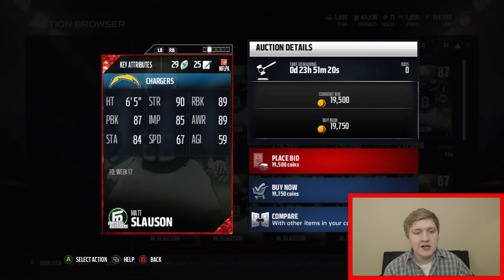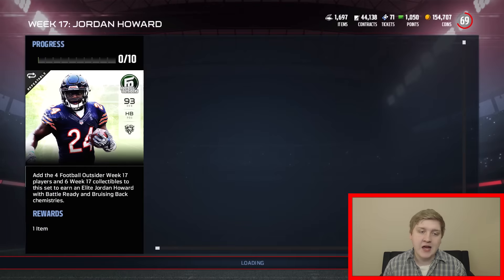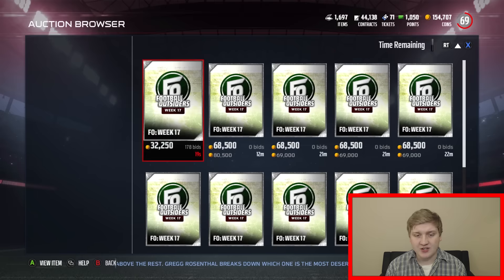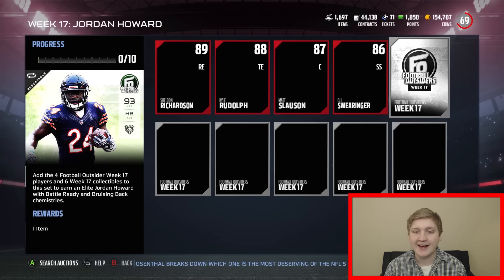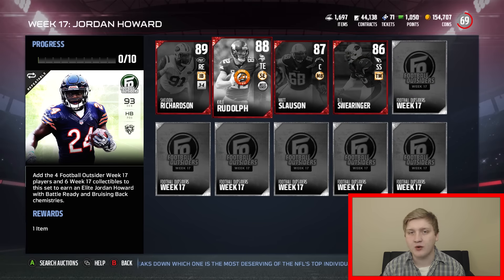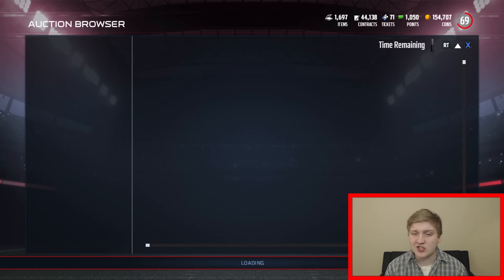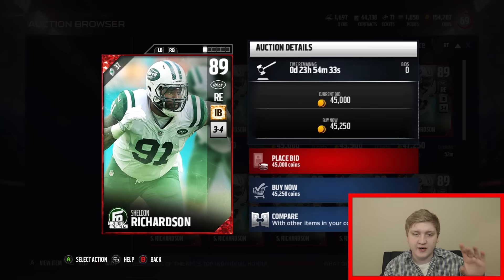So they should be down in price compared to normal. Slauson has 90 strength with 89 run block and 87 pass block, and also has 85 impact block - not too bad for 20K. Price should be going down daily as well. These collectibles are currently going for 53K, so if you can pull one of those, sell it ASAP. Do not hold on to it unless you pull it like the last day. Didn't like the Kyle Rudolph, but I do kind of like this Sheldon Richardson card - it has potential.